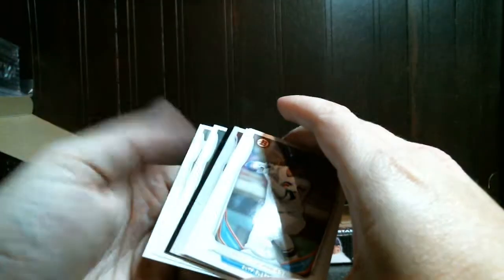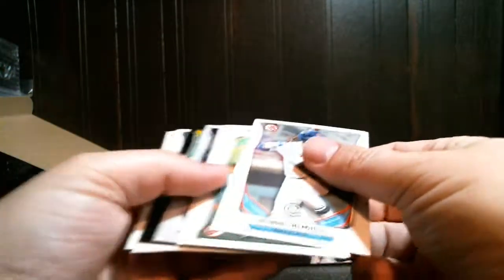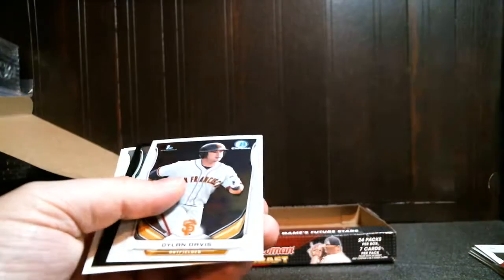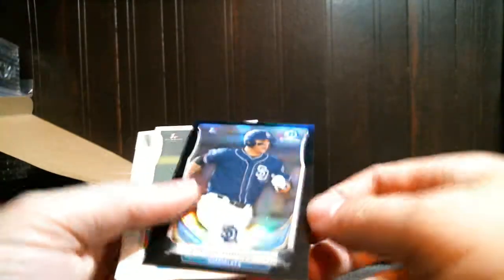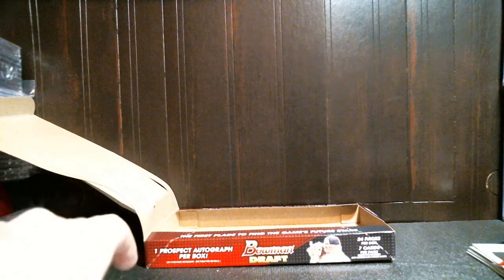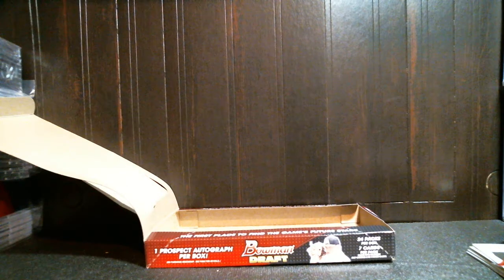Hopefully there's something good in this last pack. It looks like a black refractor coming — hopefully somebody good. Nick Torres — that's the wrong Padre, needed to be Trey Turner. Numbered to 75. And that's it for tonight's break, thank you.